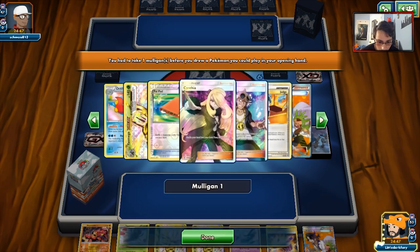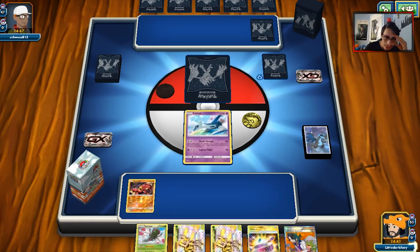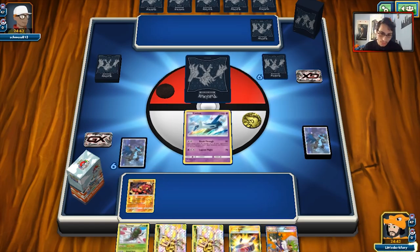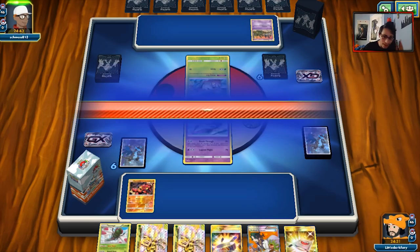And that is an awful hand — we have to get rid of three of our Yanmegas off of that. That is not good at all. We'll see if we can draw something. We do have a lot of outs. That top deck just makes it even worse — we can't even shuffle them back to the deck. I'm just gonna pass.